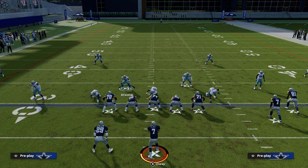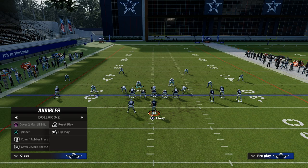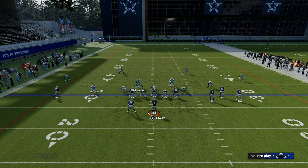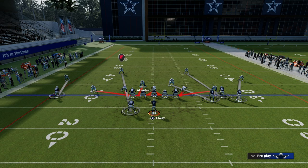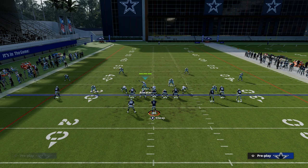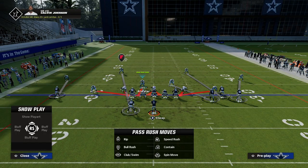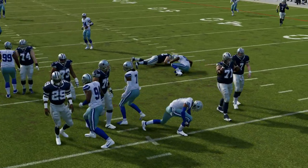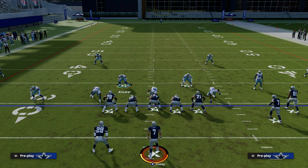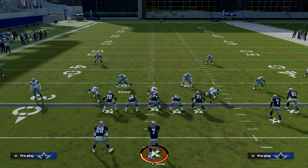A lot of pro players will tell you they just don't know what you're doing in Dollar, and that's what makes it so hard to score against. I can also do things like audible to Spinner and individually press that slot corner. Now he's on the line of scrimmage as a blitzing threat. Now I have a threat to blitz off the left side and off the right side. So if you block your running back, I can step that guy up and get pressure off both sides. This forces the offense to block seven to pick up five — a significant numbers advantage for the defense.